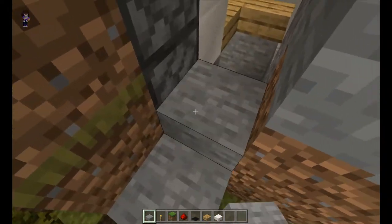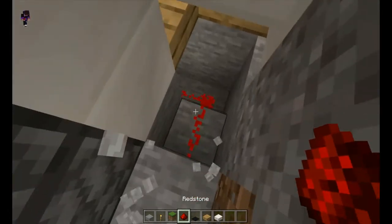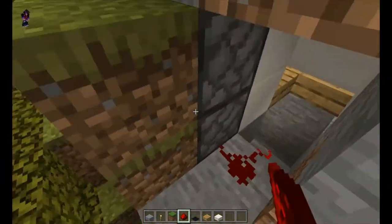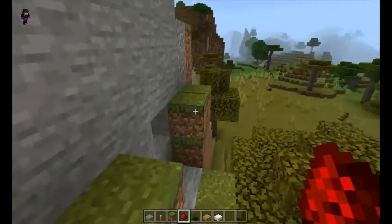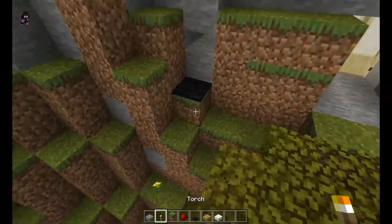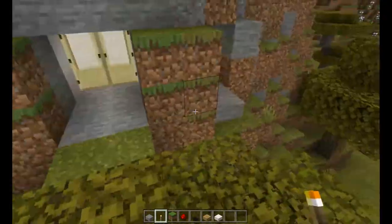There's just redstone that activates the pistons. You connect it to a lever and that's all there is to it. That's the front door. If you really wanted to, you can just put like a black carpet or a marker — one simple random torch — if you don't want to have to remember where it is.